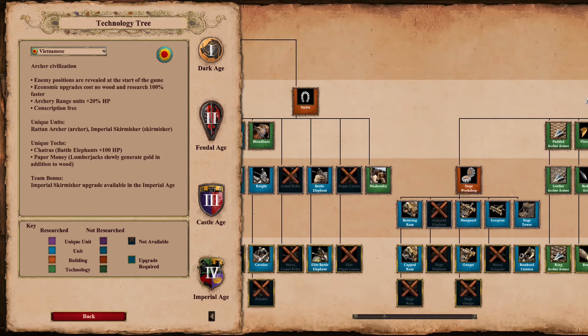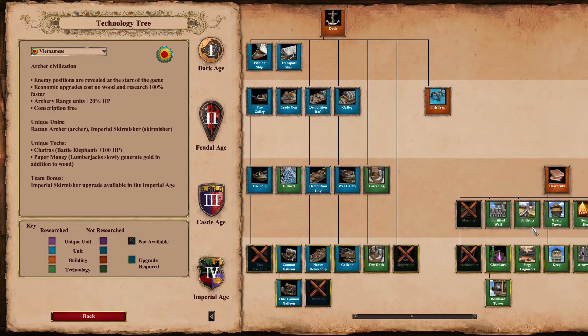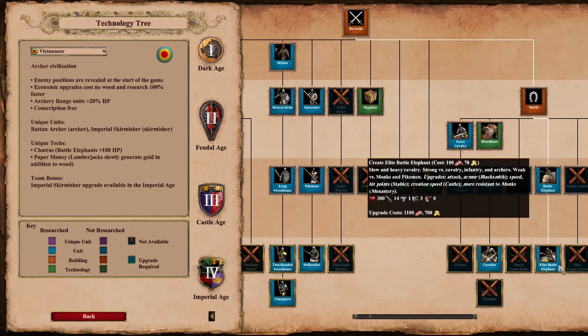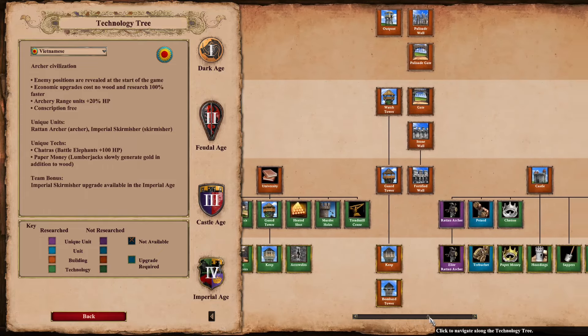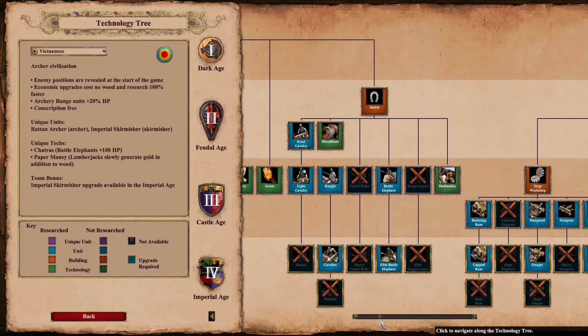Vietnamese — another one I kind of struggled to find something super unique for. They are the civ with the highest HP of a non-unique unit — their battle elephants. You get 420 HP on those guys with Chatras, which is more than anything in the game except for the Elite War Elephant and the standard War Elephant. Still the highest HP non-unique unit.